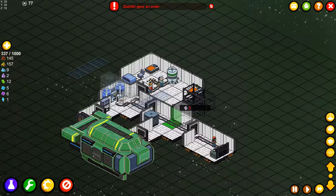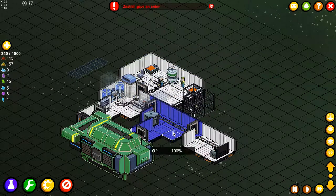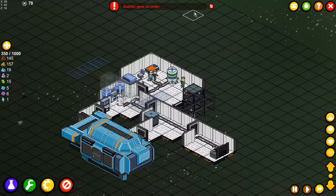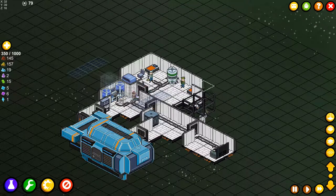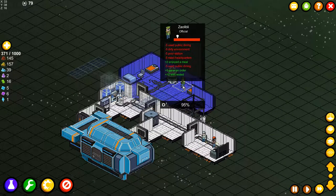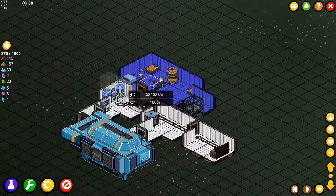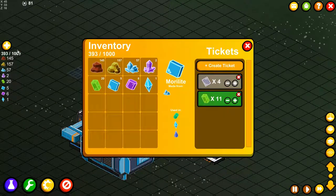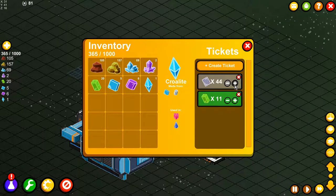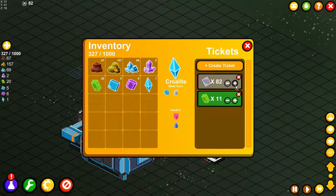I'm going to expand that area and make it so we can go through. He gave another order — it's the same order, let's delete it because if he gives another order I need to find out what it is. I need a lot more of these steel lights and I can make a lot of it, so let's make 100 because then we can expand our station faster.